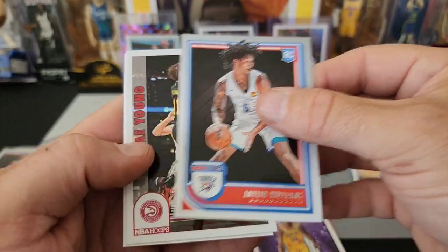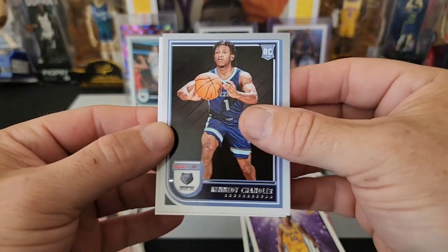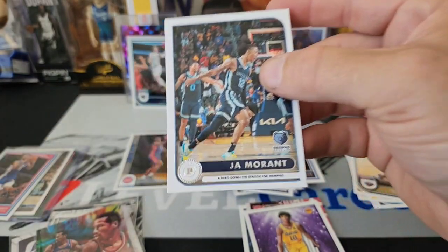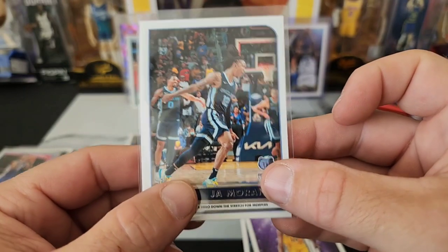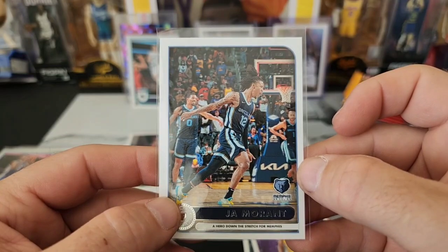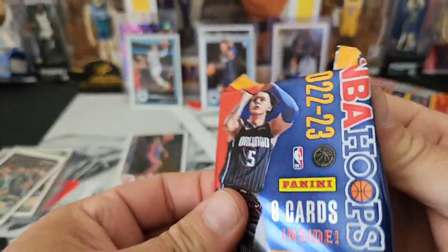Jalen Williams, Trey Young on the throwback, Kennedy Chandler, and we got a Ja Morant — a hero down the stretch for Memphis. This is one of — I believe there's only 10 of these — Ja Morant cards for the insert set. That is horribly off-centered. I used to talk so good about hoops and this year is just terrible — they must have gone Panini Prizm on us. Because that is terrible.